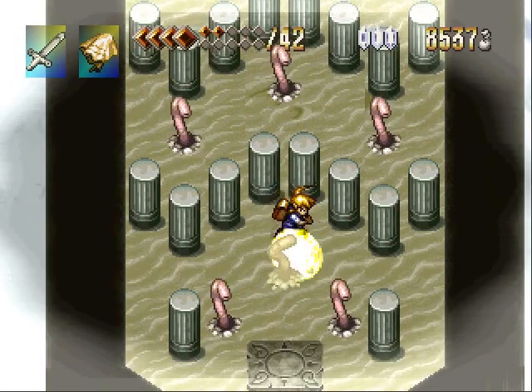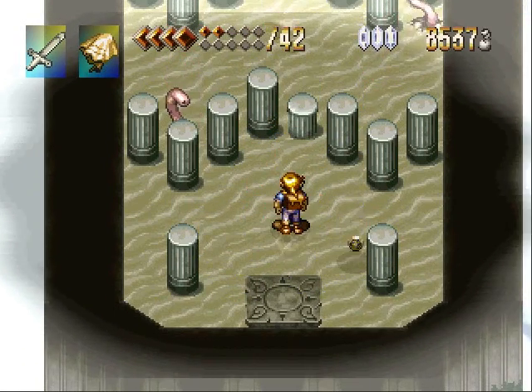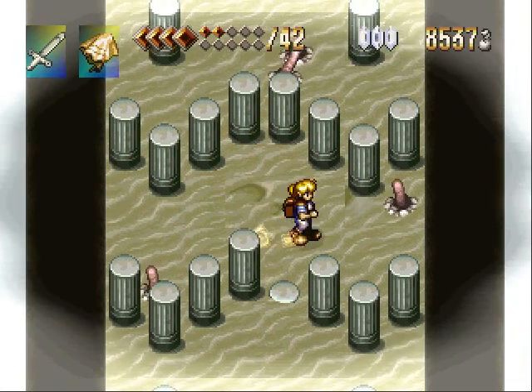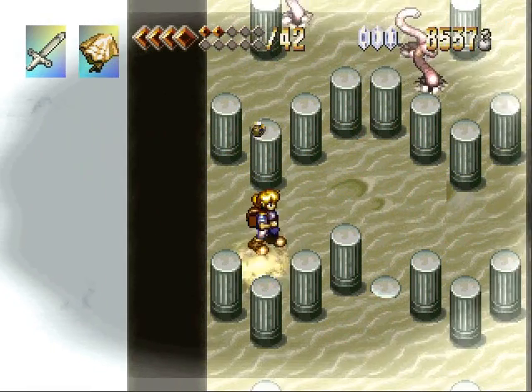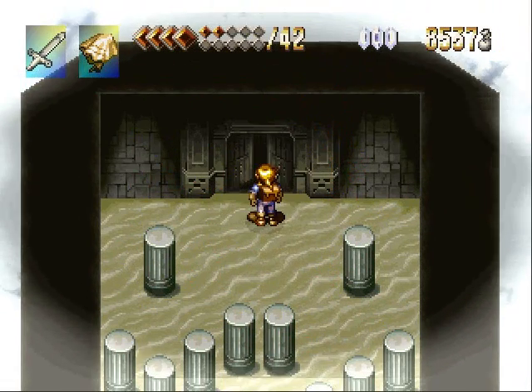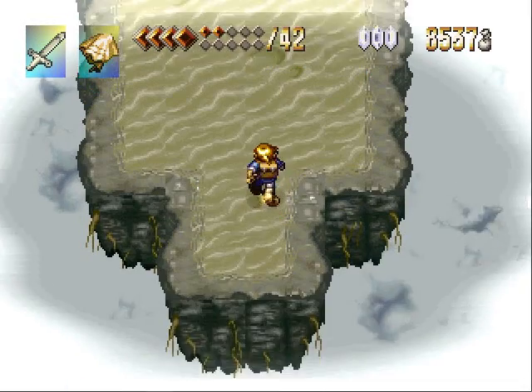Oh, here are a bunch of pillars — we can't get past them! But if we kill all the worms in each area, then a pillar magically knows that we killed worms, and it's like, 'Oh, you killed worms? Okay, go on down! You're free to go now!' Of course, that makes sense, right?